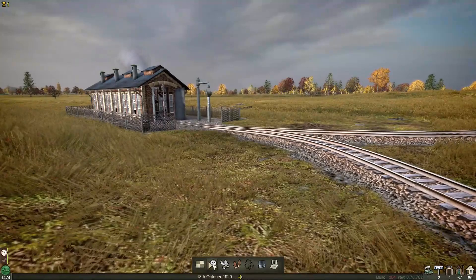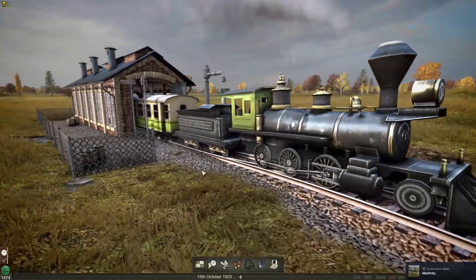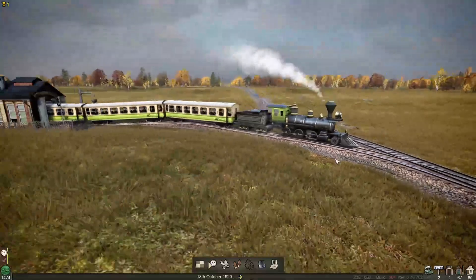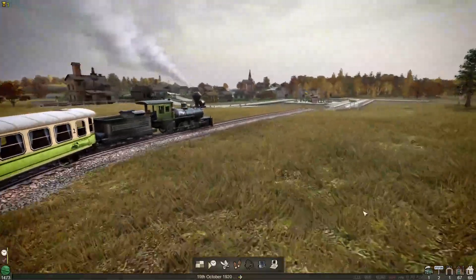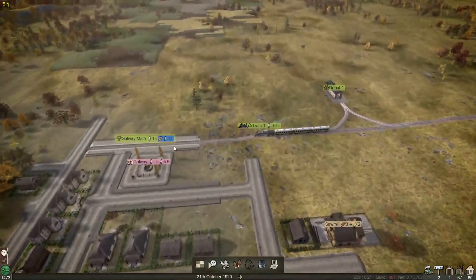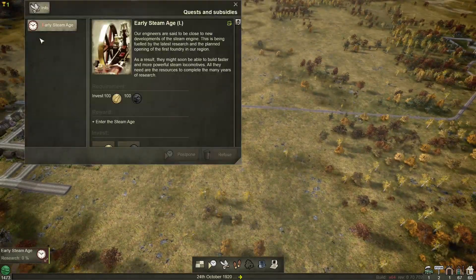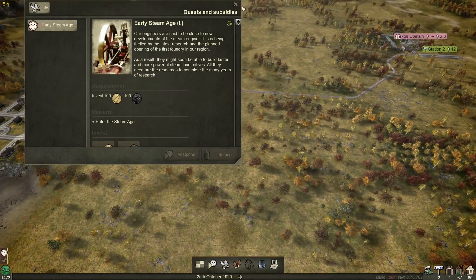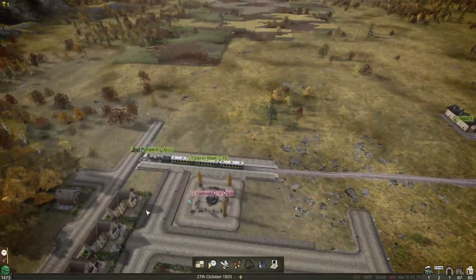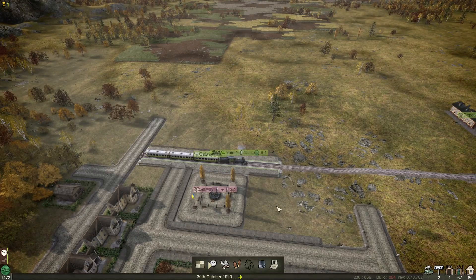Let's watch our little train pop out of its shed — this is our very first one. We can ride on all the trains as well, which is cool. We're currently in the 1920s. He's going to head over to Galway Station. We've got currently 13 passengers waiting. I don't want it to do full waiting because it would be there a while. He's going to load up and turn and burn — I'm only going to make 9.1 on this run. It's not great, but we're going to improve that very quickly.